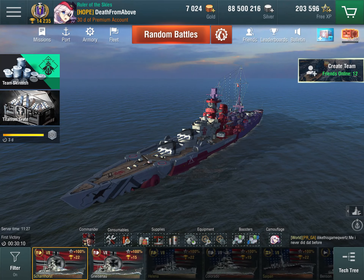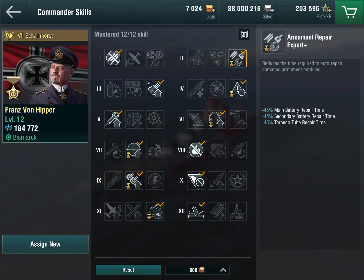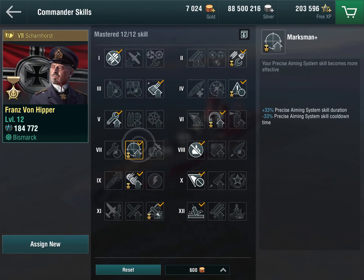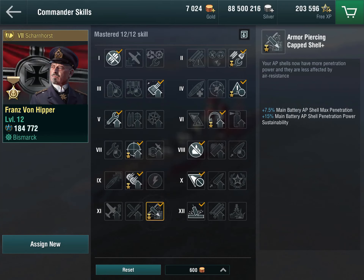Quick commander focus before we go into the gameplays: the commander you absolutely want to use on those two ships is Franz von Hepper. He improves anything that needs improving with those ships. Your turrets get damaged all the time — you get a bonus to repair time. You'll be using your sonar a lot because you'll be really close to destroyers. For long range, there's something to improve your accuracy, which is absolutely poor. And most importantly, you get an improvement to your secondaries, which you'll be using constantly, and an improvement to shell penetration — super useful on the Scharnhorst because of its lower caliber guns. Franz von Hepper: if you need one commander for one ship, that's the one.